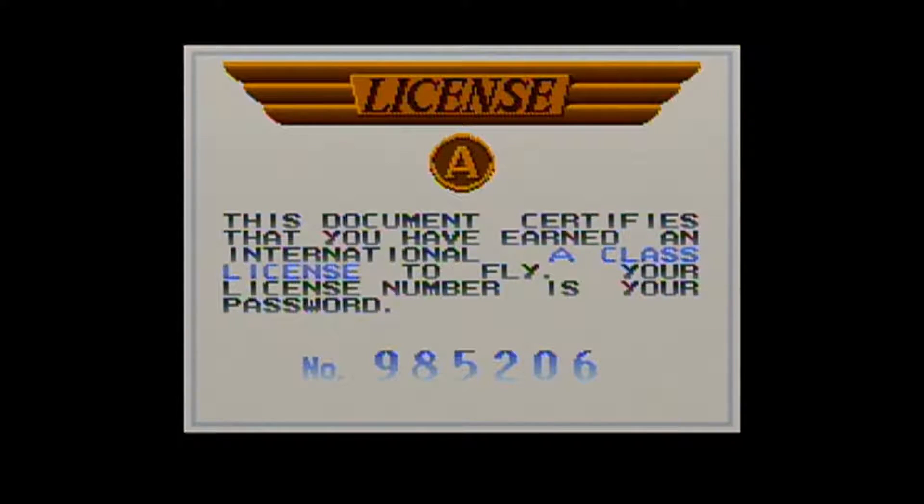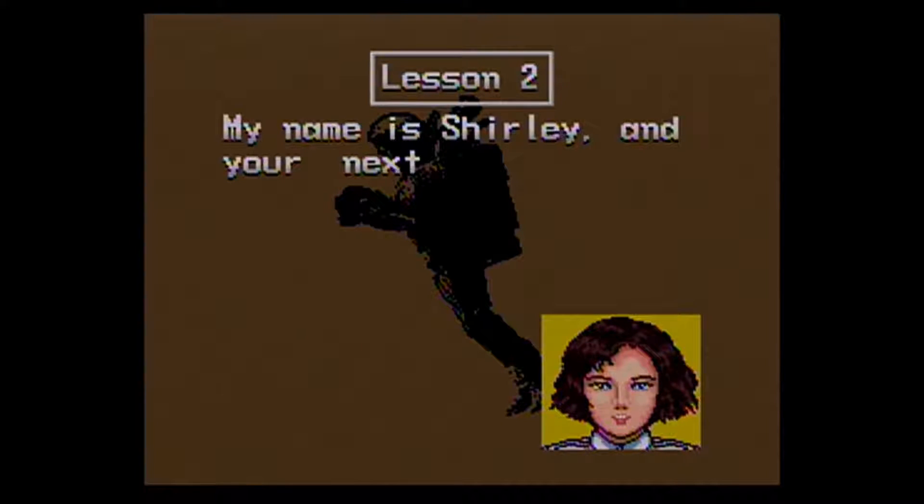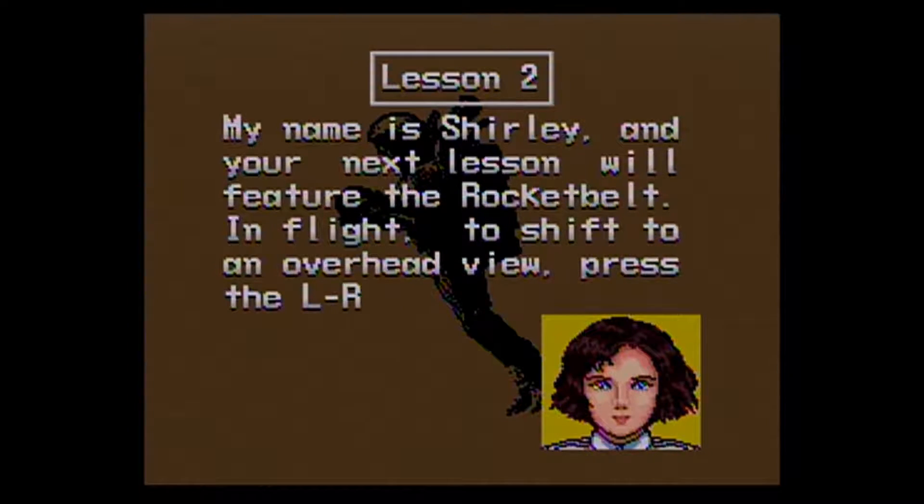All right, so here we got lovely password save. License A. This document certifies that you have earned an international A-class license to fly. Your license number is your password — number 985206. I think the only cool thing about passwords is that you could share it with anybody, and especially now with the internet, you could share it with anybody across the world and they could basically be in the same spot that you are.